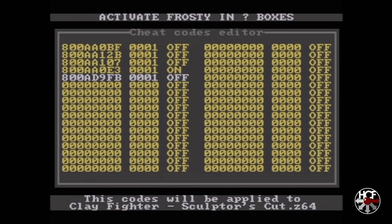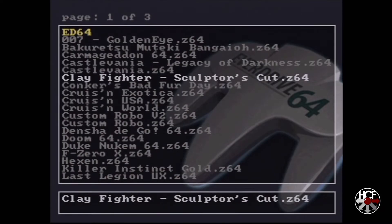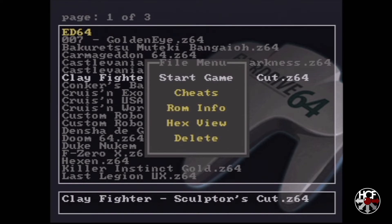Now I'm done setting up the cheats I want. All I'm going to do is hit B to go back — it'll ask me if I want to save the cheats, I'll say yes, hit A, and A again to start the game.